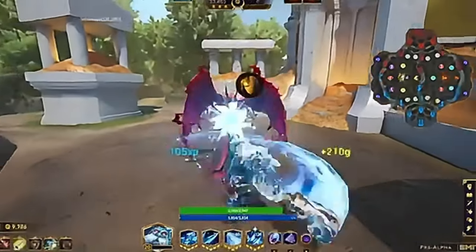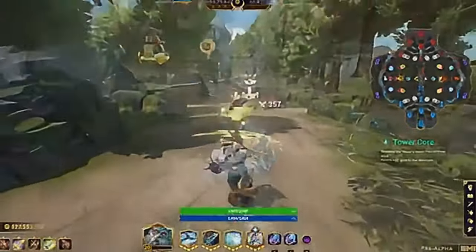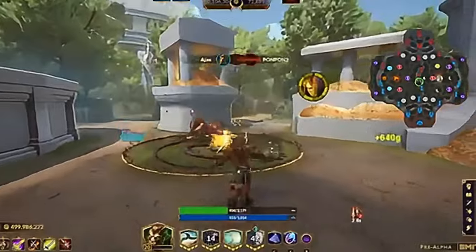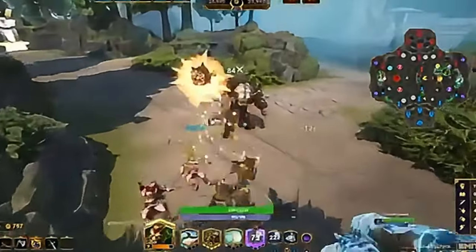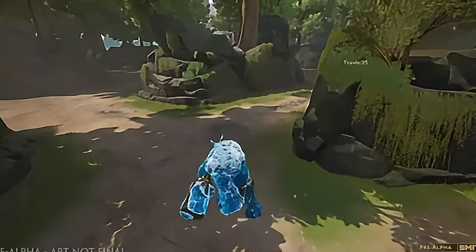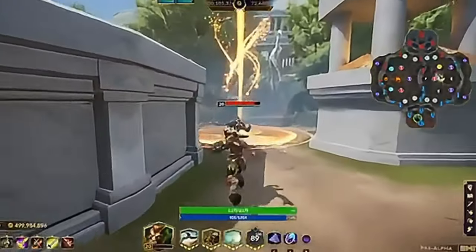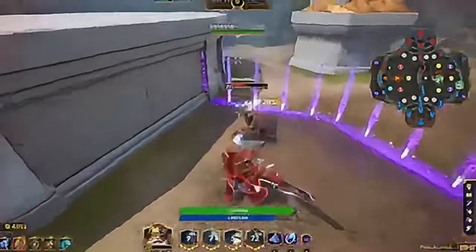Smite 2 plunges into a mythological world where gods and goddesses from various pantheons battle for supremacy. The game's lore is richer than ever, with expansive narratives that explore the ancient myths and legends inspiring each character. Prepare to be enthralled by epic storylines that add depth to every battle. The combat system is more fluid and responsive, allowing for more dynamic and strategic battles. Players can choose from a diverse roster of gods, each with unique abilities and playstyles, while new game modes and map designs ensure that every match feels fresh and exciting.